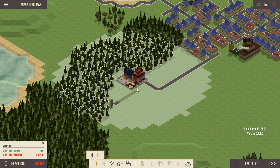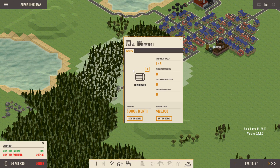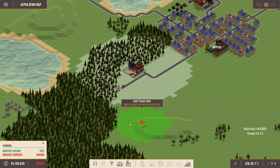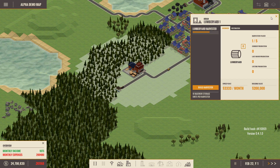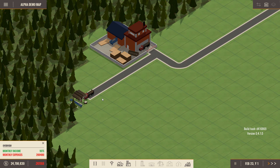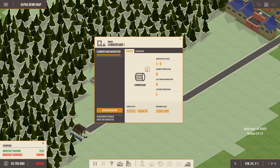We need to connect this up by road. Those harvesters can be placed anywhere within that area — if I try to build one outside the range, it goes red. We're learning as we go — it's the first time I've really played through this. Here we go, we have our first lumber yard harvester. He's taking wood over to the lumber yard. We can see how much we're producing and how much we have in stock.